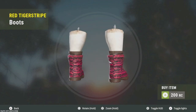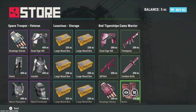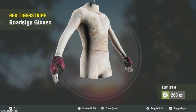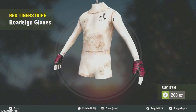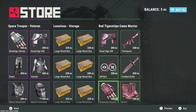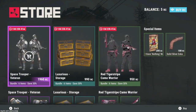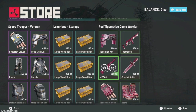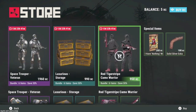Took long enough for it to come out. Overall I really like the set — the gloves are cool, I'll wear these gloves a lot. They don't glow but they look badass. Anyway, that's everything in the marketplace. If I had to pick a winner, definitely the Red Tiger Stripe camo warrior set — I've been waiting forever for this to come out, so hopefully I'll be able to get it. I'm a little bit broke right now.